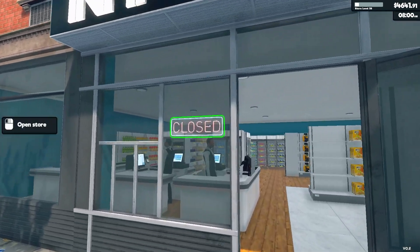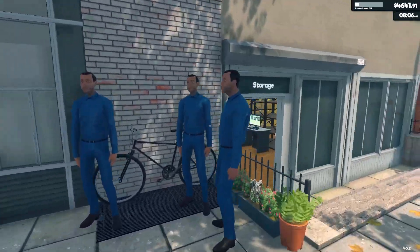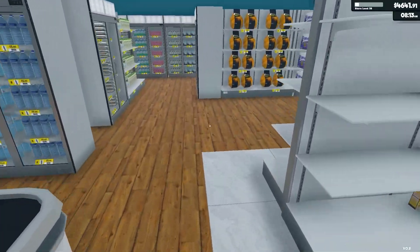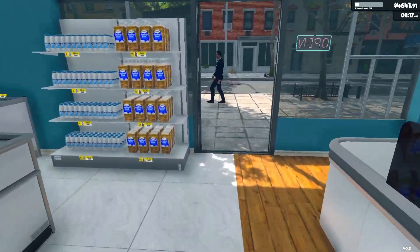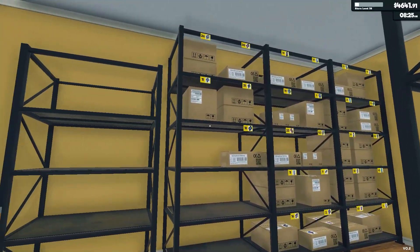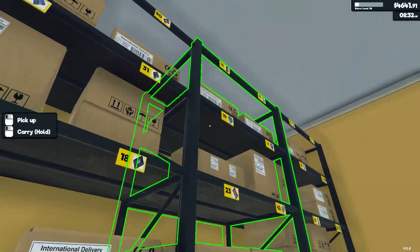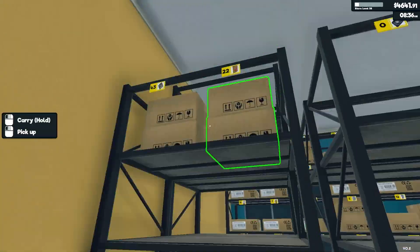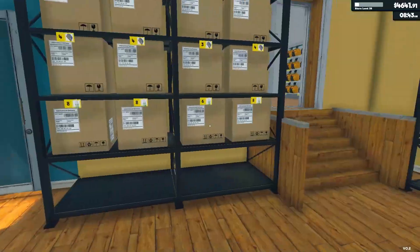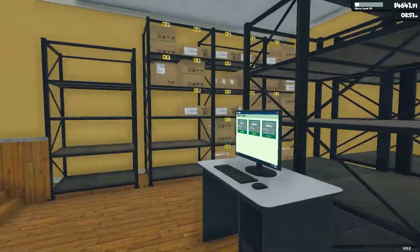Hello and welcome back to another episode of Supermarket Simulator with me Topps. Last episode we customised the sign and the interior — well, we started to; we've still got the floor to do. We've started upgrading the shelving to the high rack shelving, done all of the refrigeration items, still not done any of the frozen items because there's only two at the moment, all of the shelved items, and some of the freezer items — the multi-packs of chicken.